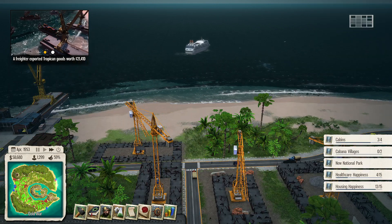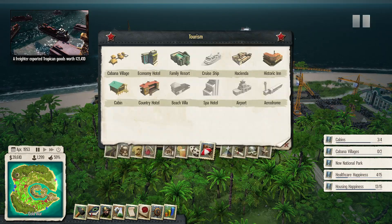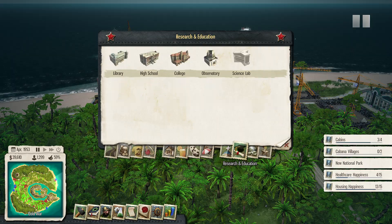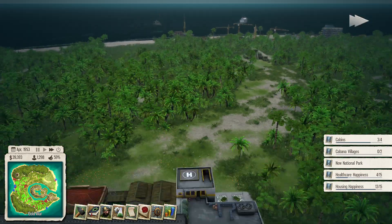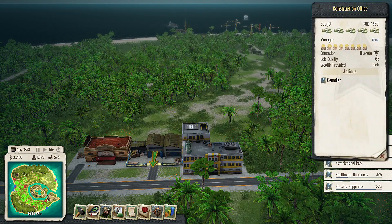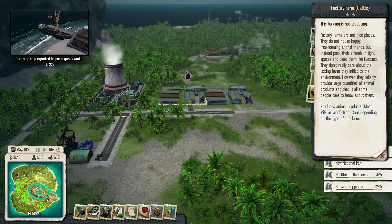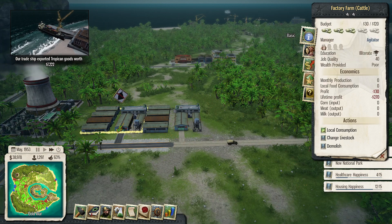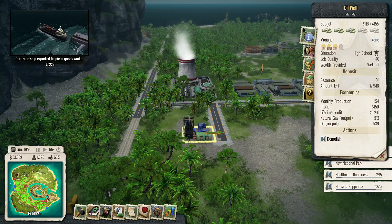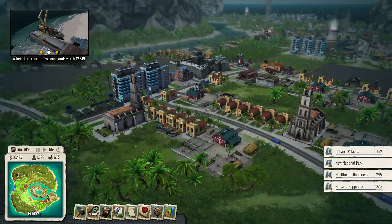Housing happiness is going up steadily — I've almost completed that, which is nice. Let's make cabana villages, make them all happy. This is a real touristy section we've got going on over here. I guess there's not really anything else I need to put right over there. How's our hospital doing? It seems I keep underestimating your capability. Okay, so the hospital is doing well.